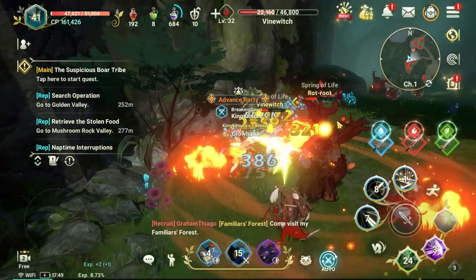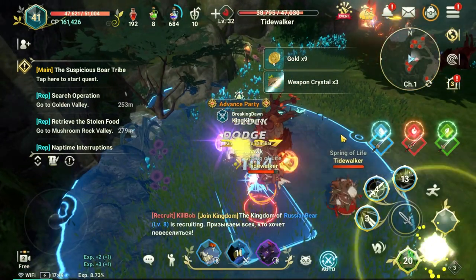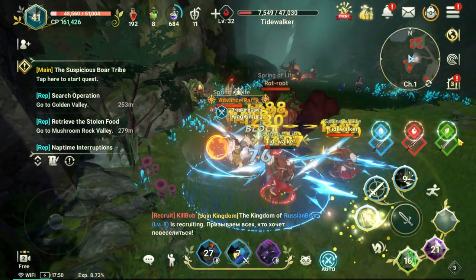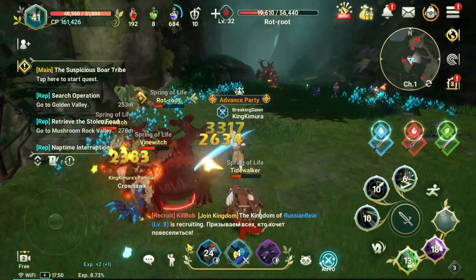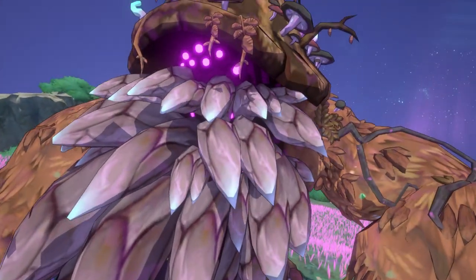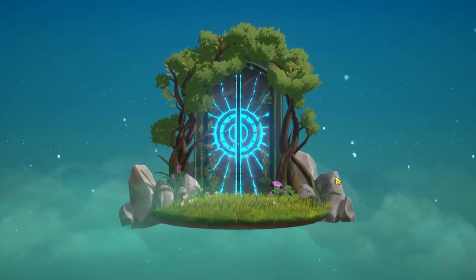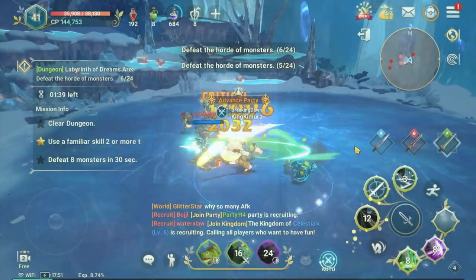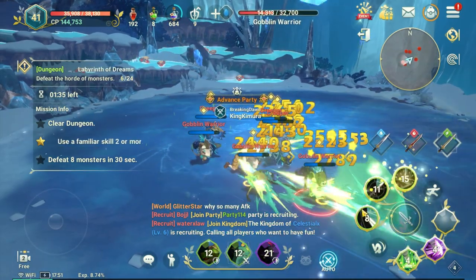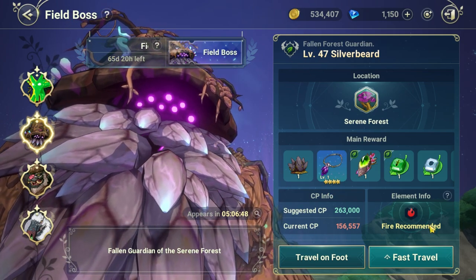Hey everyone, I'm King, welcome back to King Speed Channel. After playing the game for some time, you might realize that you have difficulty switching your equipment settings, especially on the weapon and the familiars. For example, when the field boss Silver Beard notification shows up and will be spawning in five minutes, but you are still doing the water element labyrinth with your weapon and familiars all set up for earth element. Silver Beard is an earth element boss, so switching your equipment and familiars to fire element will be effective.